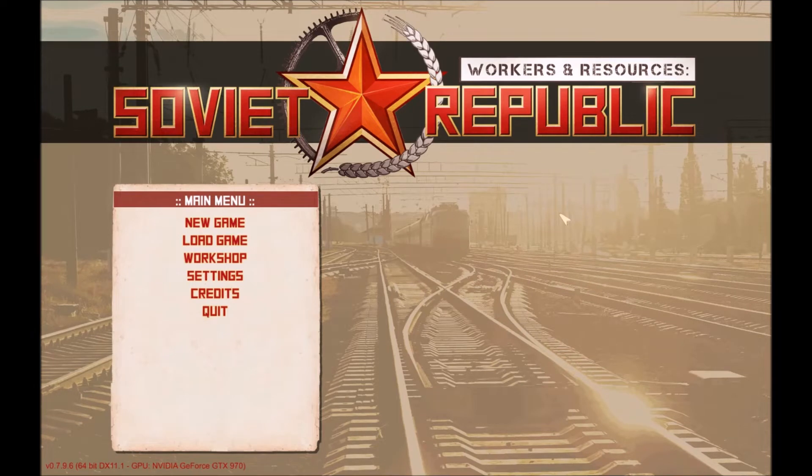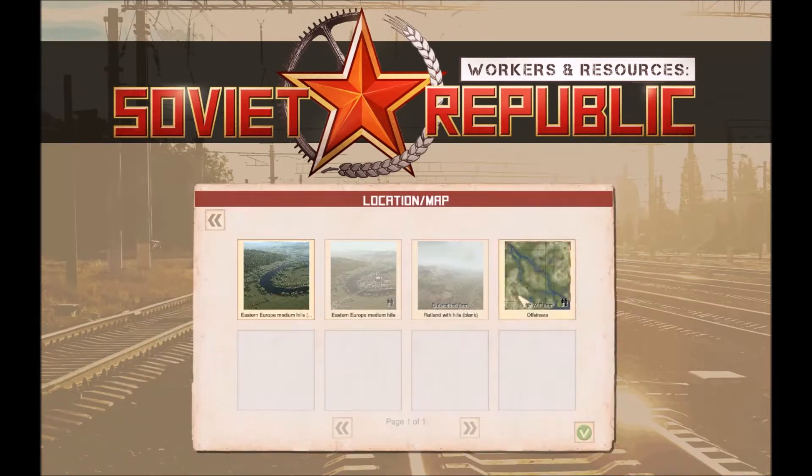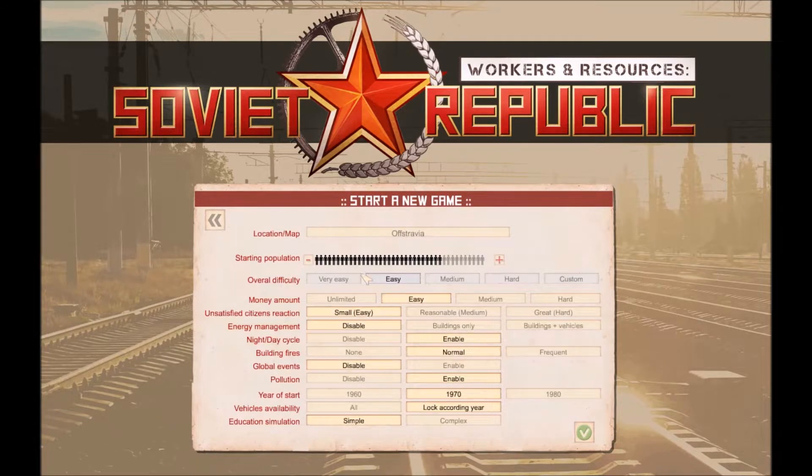Hello everybody and welcome back to Workers and Resources. I've decided to start again because I've made a new map - something I've been looking forward to doing for quite a while now, the ability to make your own maps. I'm going on hard money again but I want the reactions and fires at normal. Put it in 1960 and we'll go with the minimum amount of people.